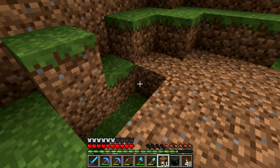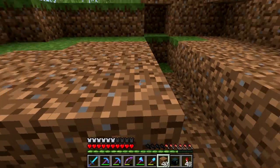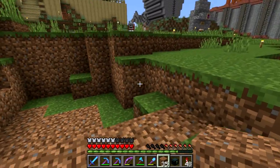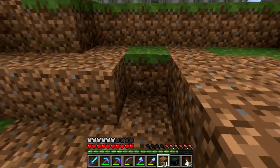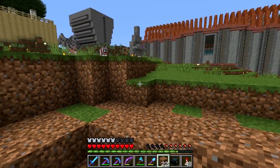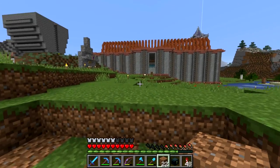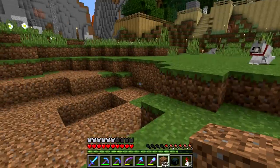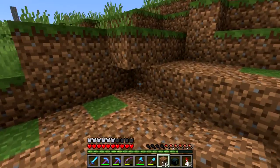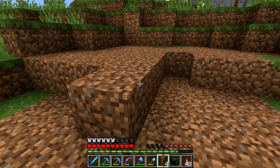Howdy guys, Cub here. Welcome back to Hermitcraft. Last time we made this giant hole in Concorp after we fought a charged creeper, and we also got a mob head out of it. We also opened up the Skeleton Horse Shop with Grian and with Scar, and we're gonna open up a couple more shops this week. This is the very beginning of what I'm calling Shop Week for us here on Hermitcraft, where we'll be opening up a new shop every episode. I'm looking forward to getting Concorp rolling here.